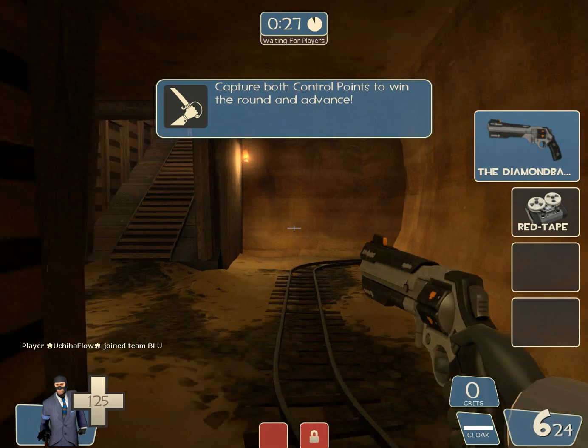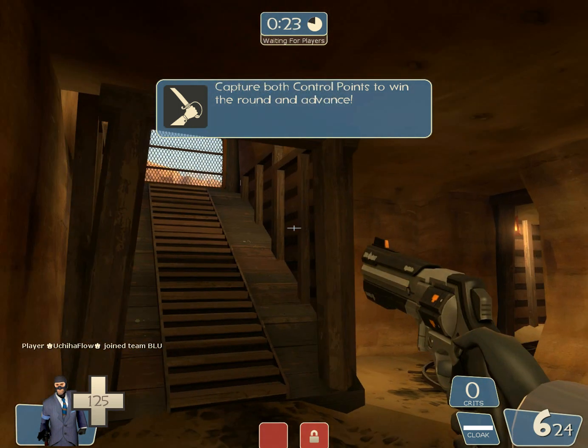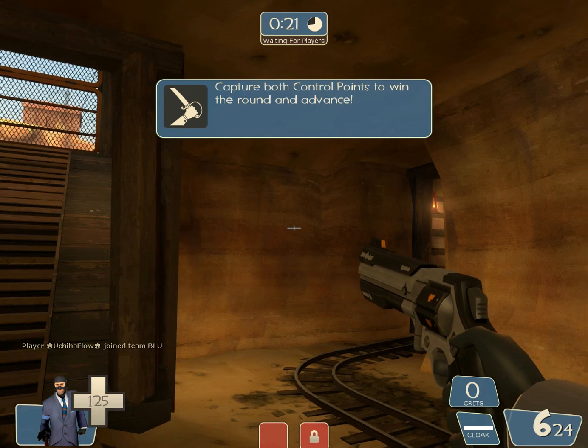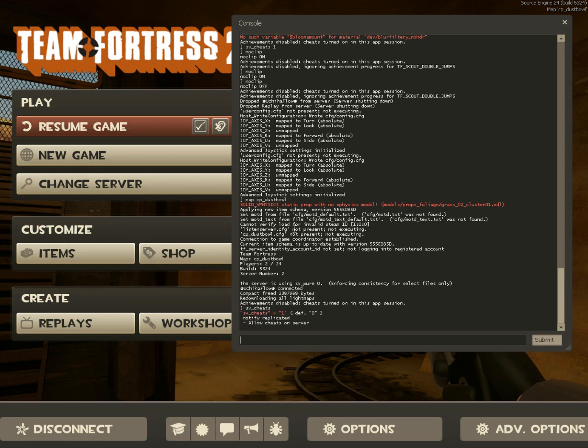We'll be a spy. So it's a little laggy. But now, next thing I want to show you is if you go into the console and type 'sv_cheats 1', it'll allow cheats on your server.